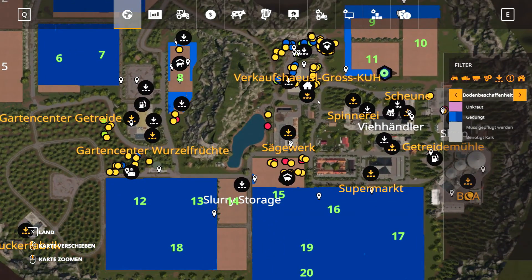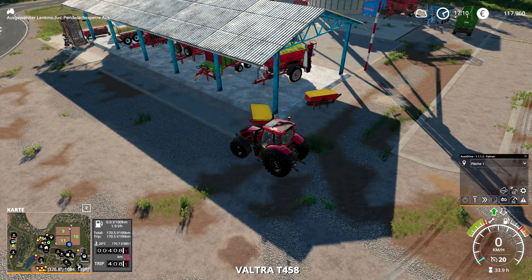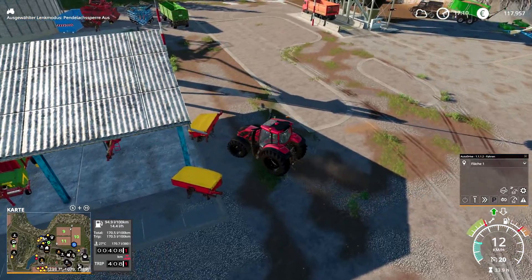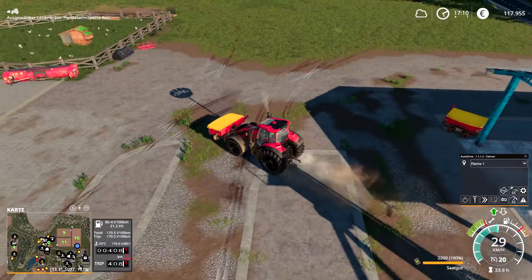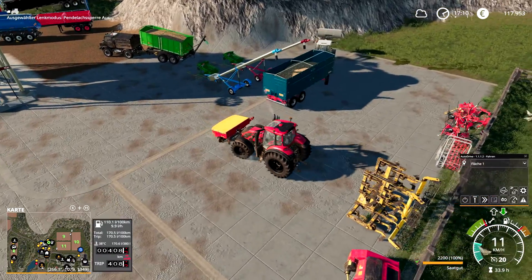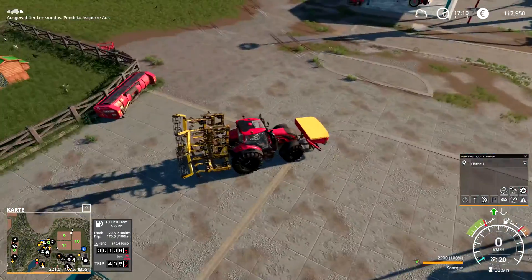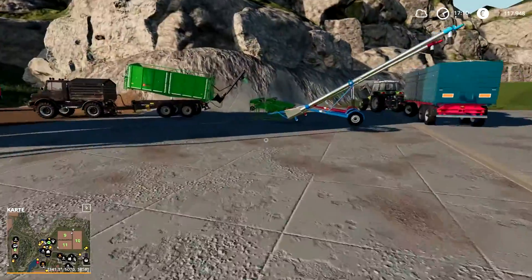Jetzt brauche ich einen Pflug. Guten Morgen. Wir brauchen ein Frontgewicht und wir brauchen einen Pflug. Gemüse. Quatsch. Kartoffeln können wir auch bald mal wieder machen. Die laufen ja schon gar nicht mehr. Dann können wir uns mal gleich drum kümmern.